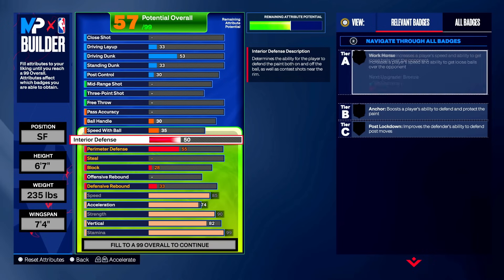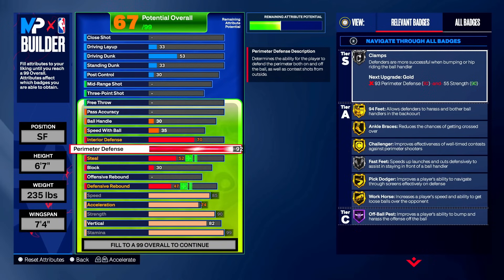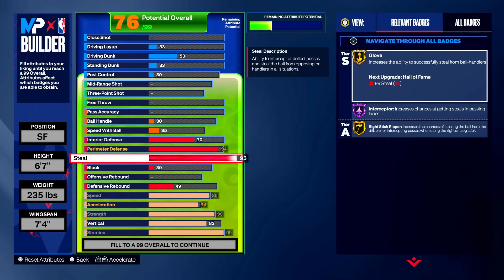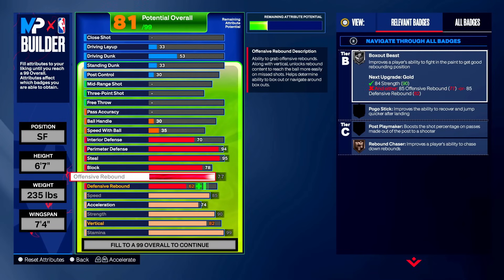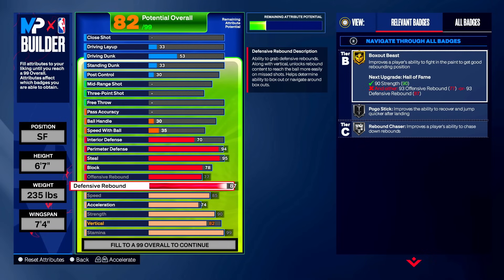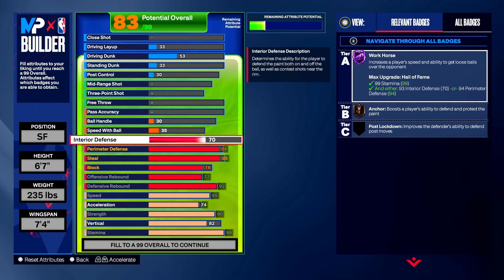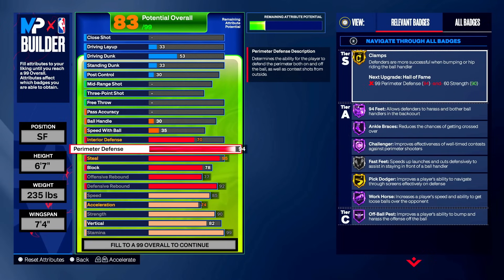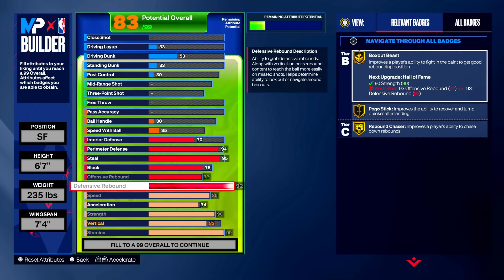Going top to bottom: interior defense up to 70, perimeter defense at 94, steal at 95, block at 78, offensive rebound at 77, and max out defensive rebound to 92. This is pretty much baseline for park lockdowns in NBA 2K24. When we get to the pro-am one it'll be different, but here we've got 94 perimeter, 95 steal, and 92 defensive rebound — pretty baseline.